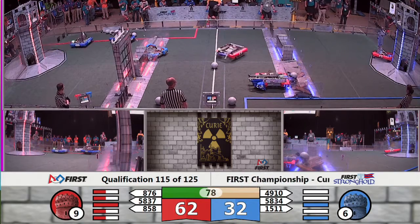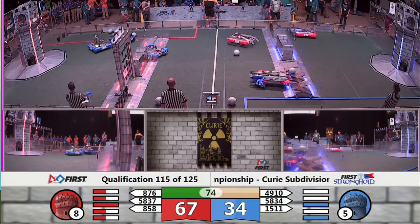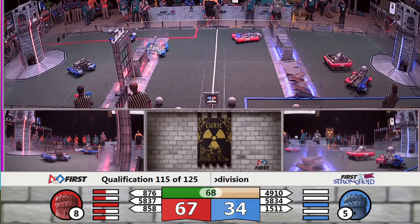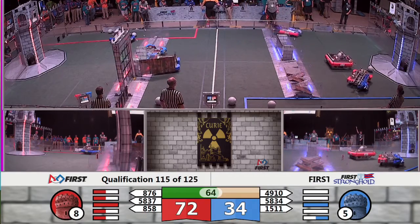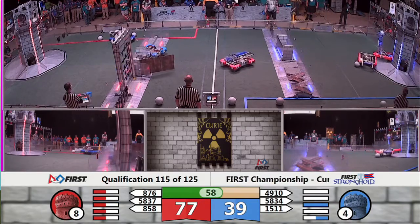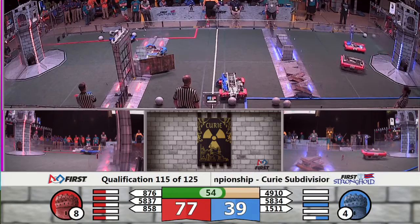Their alliance partner though, they're picking up some slack. East Cobb places two points in with a boulder. And now East Cobb makes their way back to the moat, trying to help out that alliance member. Our R3P2 starting to come back alive as East Cobb goes through the Sallyport. Still lots of scoring for the Red Alliance. East Cobb back through the Sallyport one more time, looking to damage that defense.